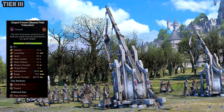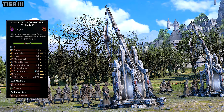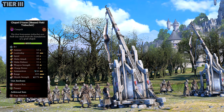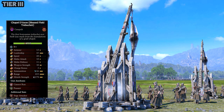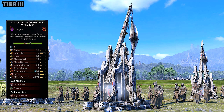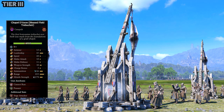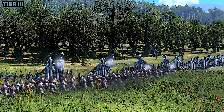Our last unit in the mod — the Chapel de Asan Blessed Field Trebuchet. This is the Regiment of Renown version of the blessed trebuchet. Overall it has high missile strength, high damage, high range. I like the catapult a lot and would be using the catapult and the fire one the most.